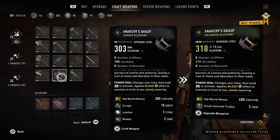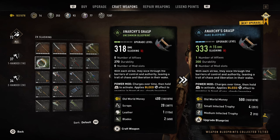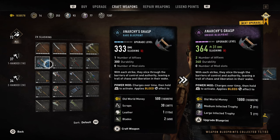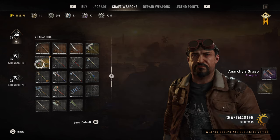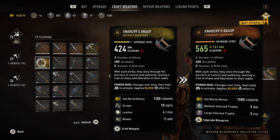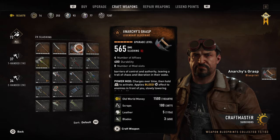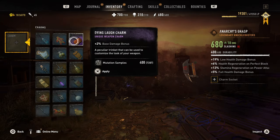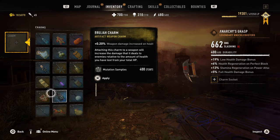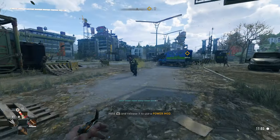Up next we have the Anarchy Grasp, which is the knuckle duster weapon. You can see on screen what the starting damage is and what it will cost you to fully upgrade it. In my opinion, this is kind of a weapon that you get to enjoy. This isn't really something to grind for or to do a speed run with — it's just more of a fun weapon to use. There are no mod slots, which I think is the most important thing for a weapon if you want it to be effective. Of course it doesn't mean it's completely bland — there's a bleeding effect which could be useful, but other than that this is just for fun.